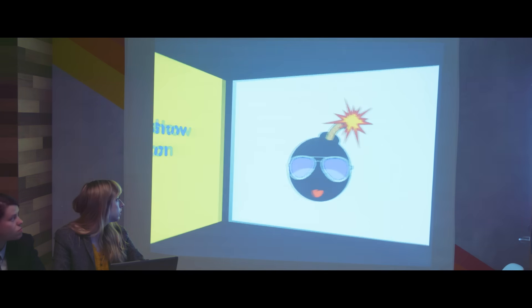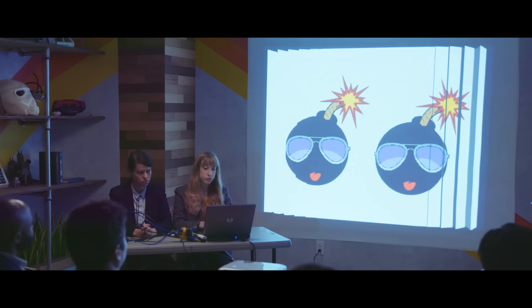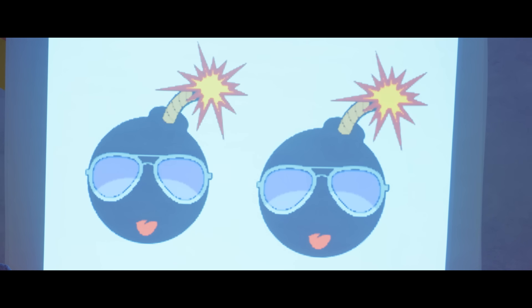Oh no. Bad news first. This place has three roving security units, as well as seven cameras. Maybe I'm missing something. What are these bombs? You don't get it? Let me help you. These both represent a threat we will be facing on the ground.